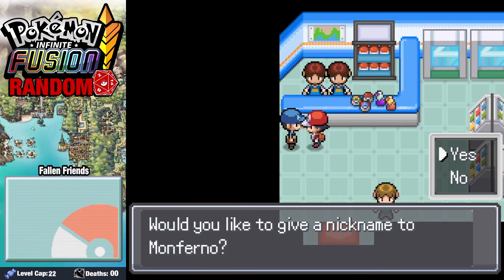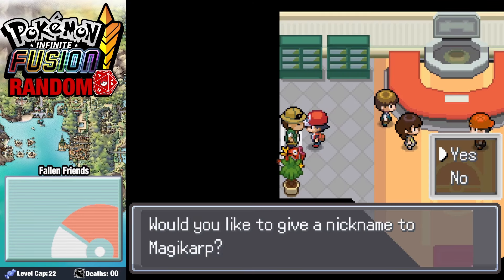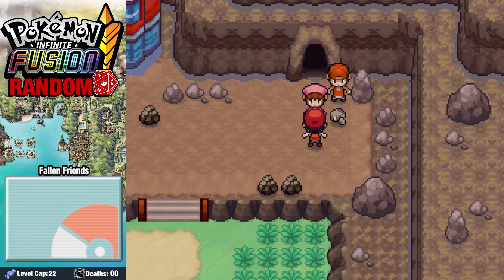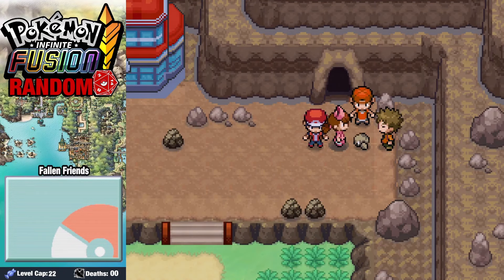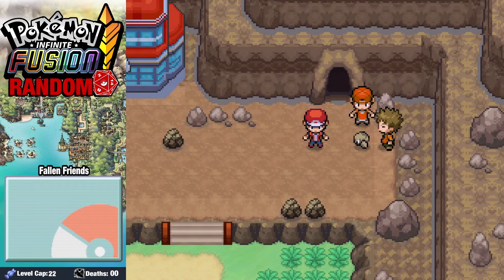Heading back to Viridian, we grab ourselves a Monferno as our gift Pokemon, then a Goomy on Route 3. Our Magikarp was randomized into a Magikarp. Fusing Goomy with one of our Miltanks, we get this silly little Milmi. Outside of Mt. Moon, we run into Nurse Joy sending in a wounded Geodude. Before Brock can rush over, we give it a glass of milk, and as Brock approaches, the Geodude looks up with a huge milk mustache and goes, 'Got milk?'